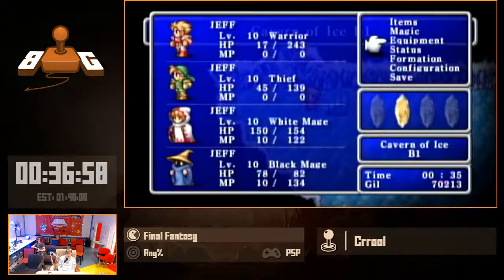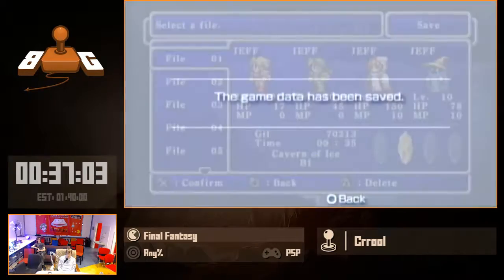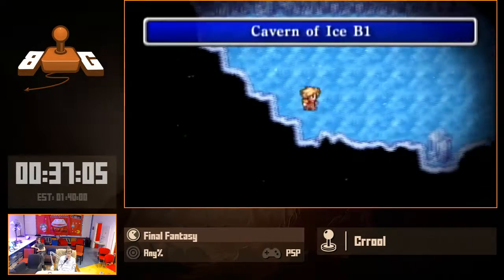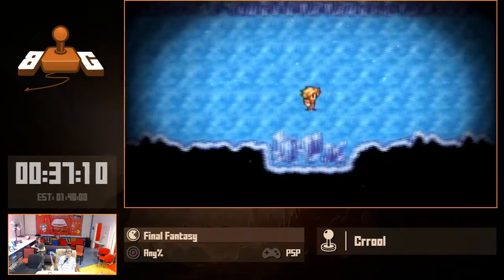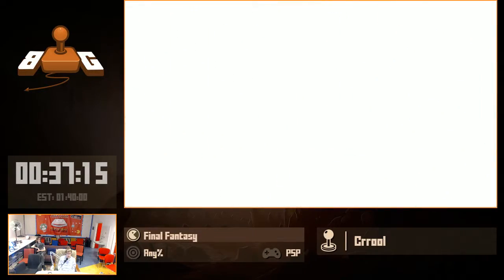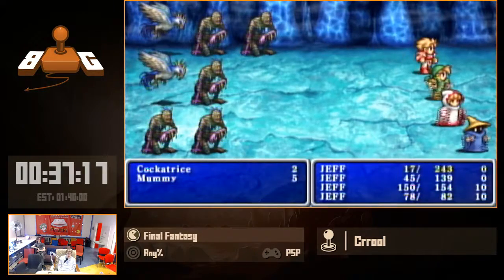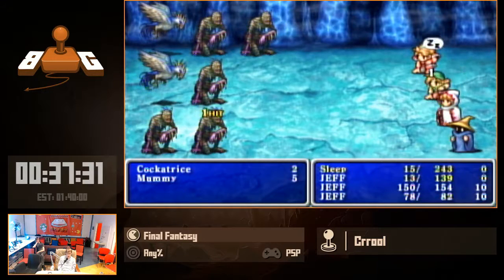The next time we'll know what kind of pace we're on is going to be the Rosetta Stone. If I get the Rosetta Stone in under an hour, we would still be on record pace. We are losing some time at this point, so we'll see how it turns out. I'm going to save here, because this is not only the most RNG-heavy dungeon, it is also the deadliest dungeon by a significant margin. There is a 1 in 64 encounter called the White Dragons, which pretty much just means game over right there — if that gets an Ice Storm off, it's just done.